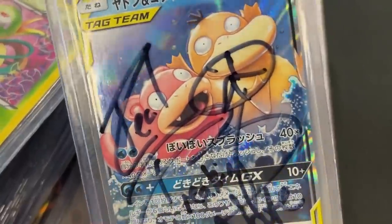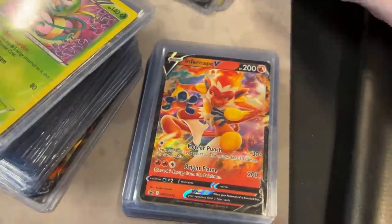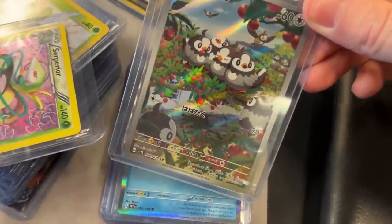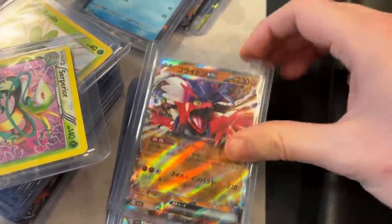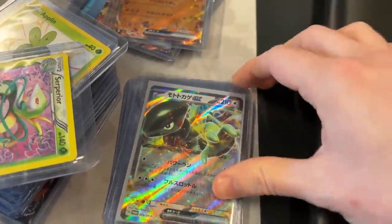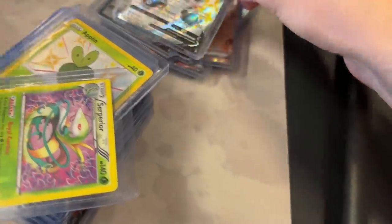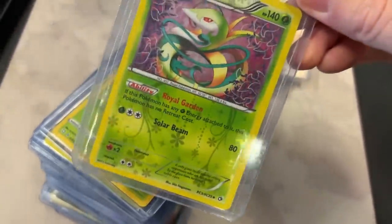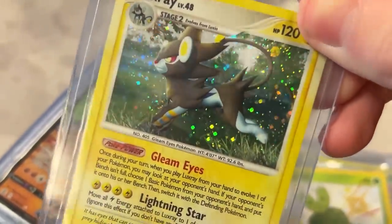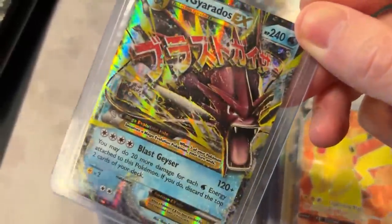I've already signed this Psyduck and Slowpoke right here. So we're just gonna go through these top loaders to possibly work out a trade. We got Quaxley, going into some Japanese Scarlet and Violet cards. We got Great Tusk, Armor Rouge, Double V, Falinks V, Shinies. We got a Hollow Rare Luxray — very beautiful. Oh, Detective Pikachu — that's a smaller set. We got Mega Gyarados EX, a blast from the past. XY era.